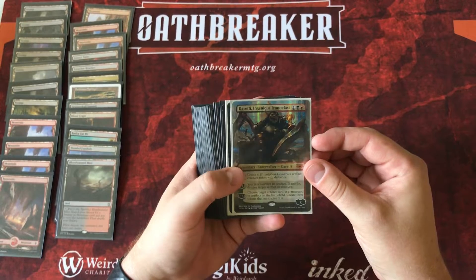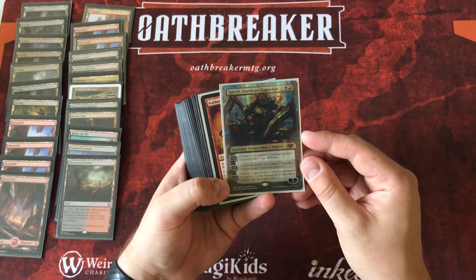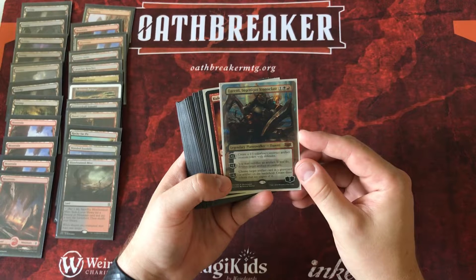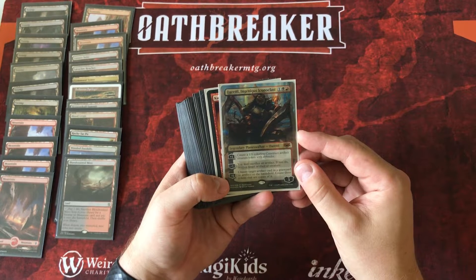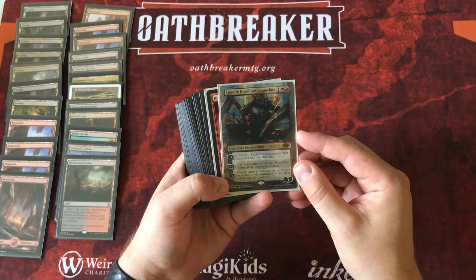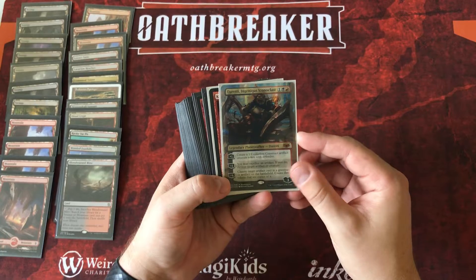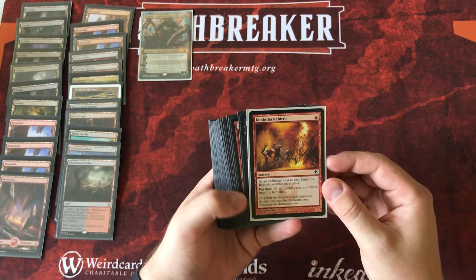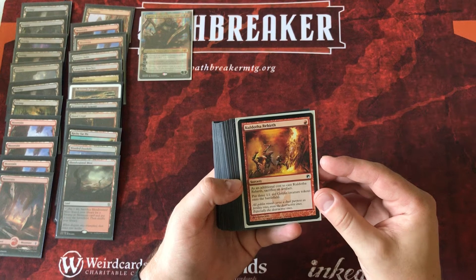That is Redd Igneous Iconoclast paired with Kuldotha Rebirth. Redd enters the battlefield for one black red with three loyalty and the following abilities: his plus one creates a 1/1 colorless construct artifact creature token with defender; his minus one lets you sacrifice an artifact to destroy target artifact or creature; and his minus six ultimate lets you choose a target artifact in the graveyard or on the battlefield and create three tokens that are copies of it. His signature spell, Kuldotha Rebirth, costs one red mana and as a sorcery, as an additional cast cost, you sacrifice an artifact.